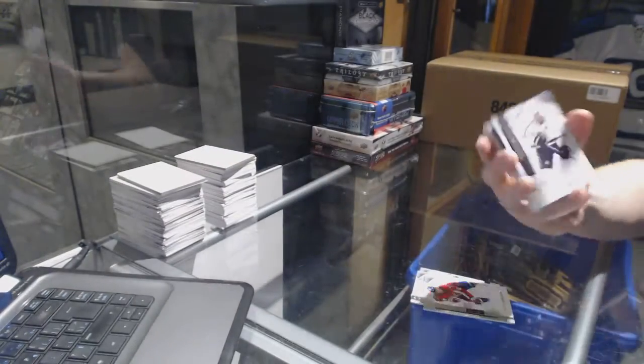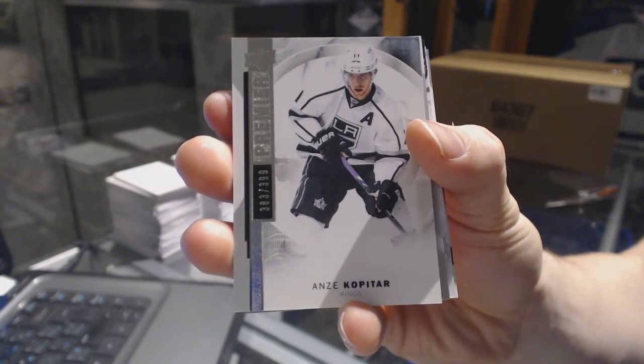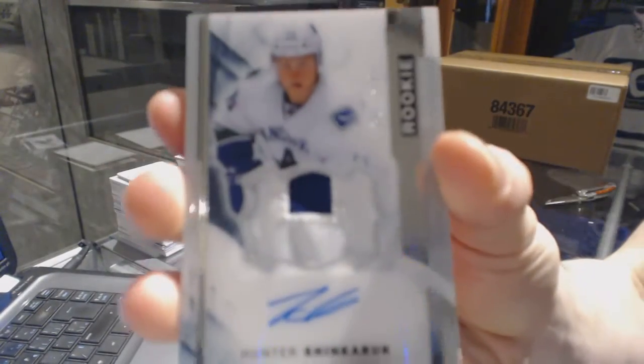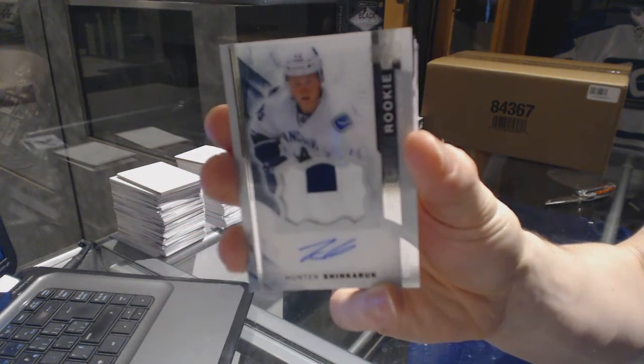Another base card, number 399, Andrzej Kopitar. We've got a two-color rookie patch, number 375, Hunter Shinkerek.